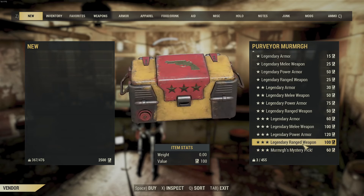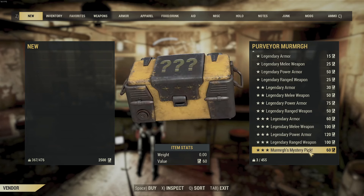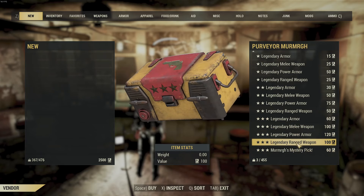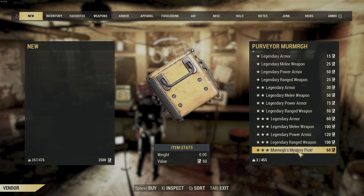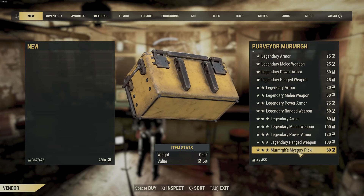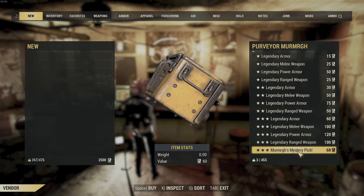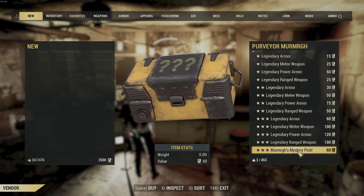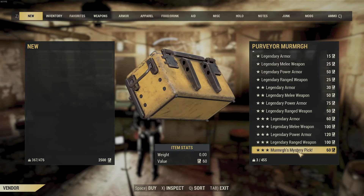The only thing with this is that it's a mystery — you're going to get either ranged weapon, power armor, melee, or regular armor. It's kind of fun. You never know what you're going to get. Also, just so you know, it's only going to give you stuff for plans that you already know. So if you're looking to get a fixer from Murmur, you have to have the plan learned — same with the Union Power Armor, T-65, and all that kind of stuff.